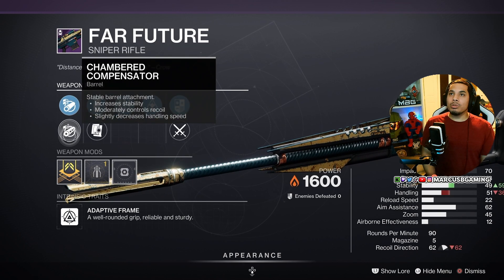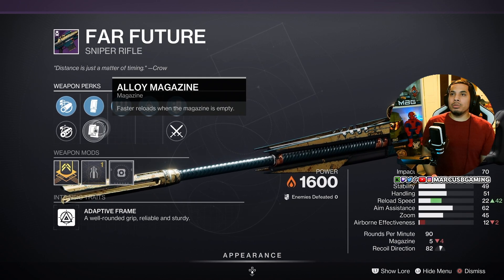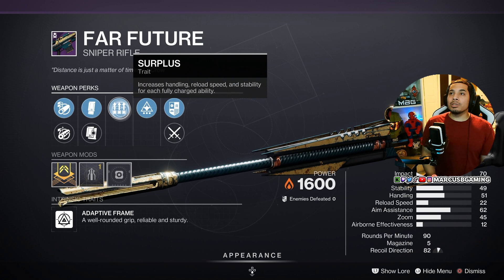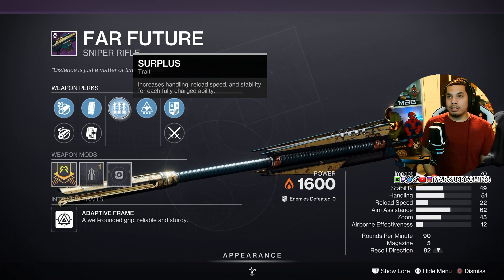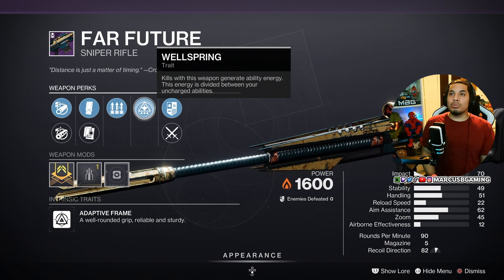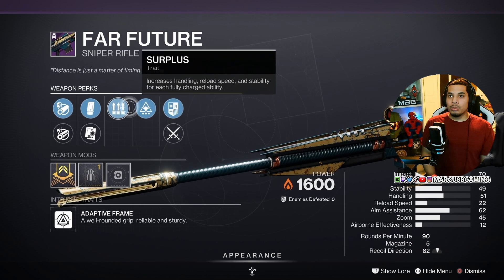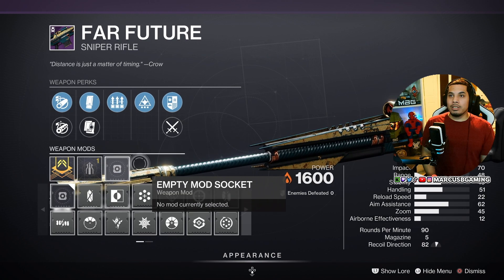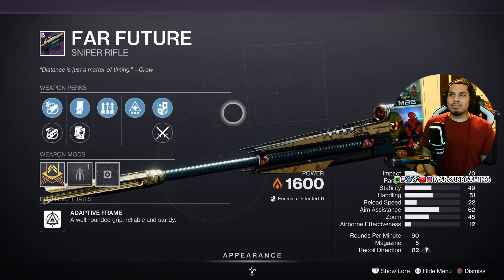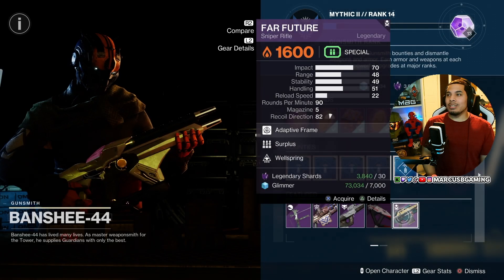It has Arrowhead Break or Chamber Compensator, Extended Mag or Alloy Magazine, then Surplus — giving you more handling, reload, and stability for each charged ability — and Wellspring, which helps charge your abilities on kills. Those two perks make a nice little loop, and it has a stability masterwork. If you don't have a Far Future or any sniper you think is halfway decent in PvE, grab it.